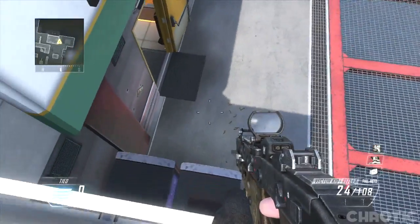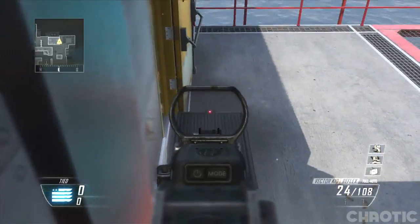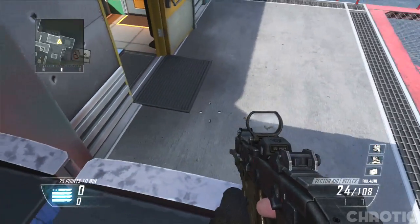You can also jump on top of this ledge and drop down on top of the vending machines, which makes this a very good hiding spot. You can wait for people to come around the corner, and of course they will not expect you to be here, which means you can take them by surprise and get a couple of kills.